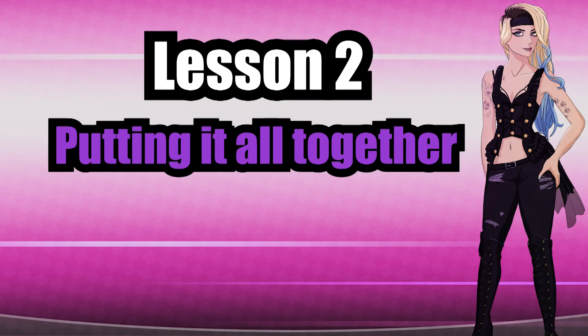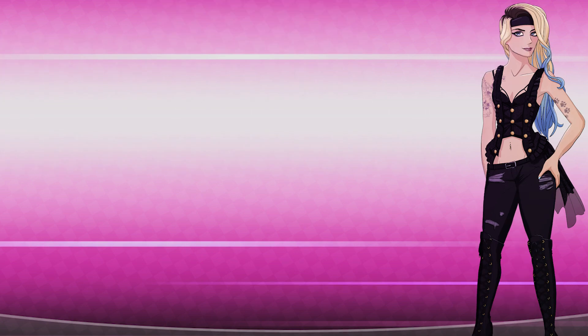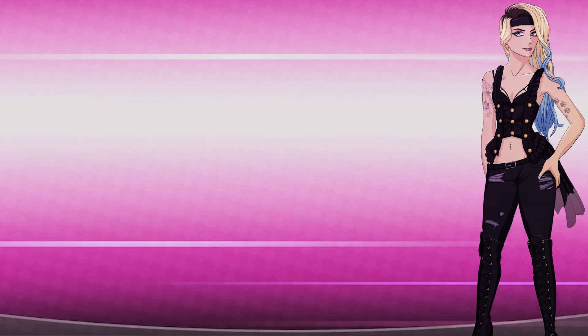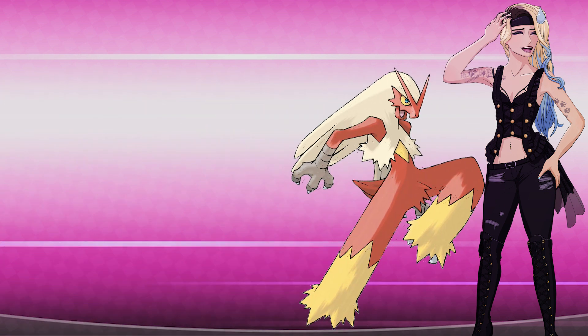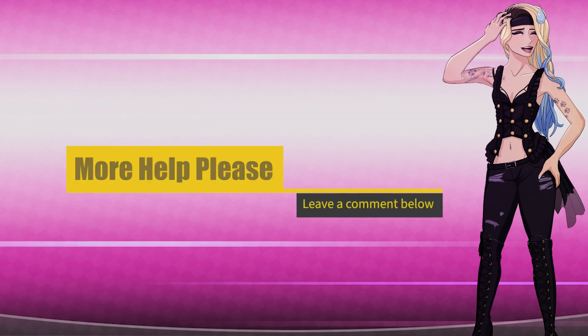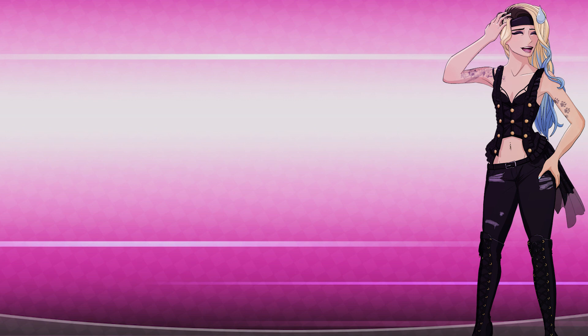Lesson 2: putting it all together. Now that you understand Pokemon stats you are well on your way to designing a broken Pokemon, but you've got to piece it all together. To design a mon you need to look at its stats and work out what job you want it to do. For an example let's design a physical sweeper. I am trying to keep this particular video simple so if you want more information let me know in the comments and I'll sort it out.